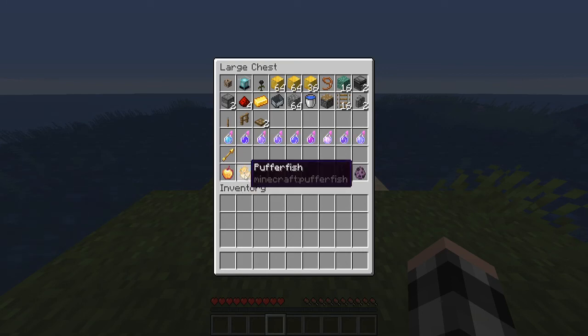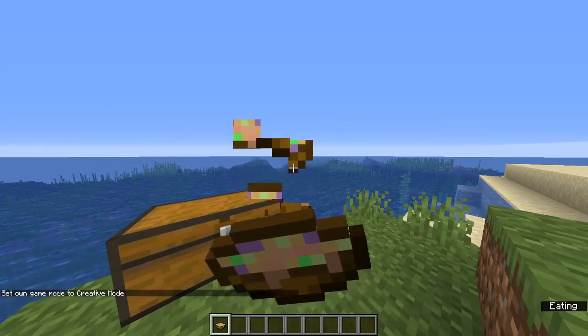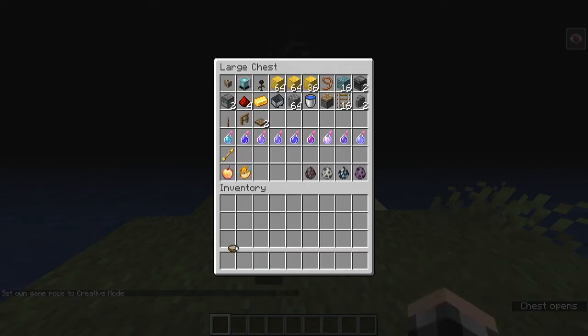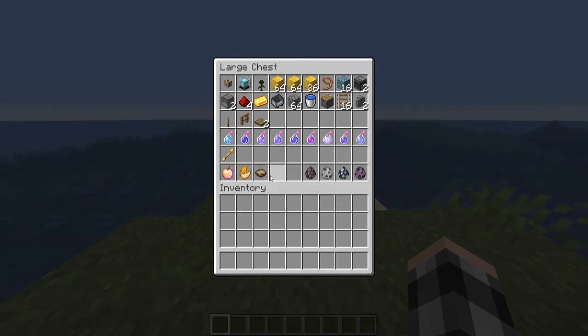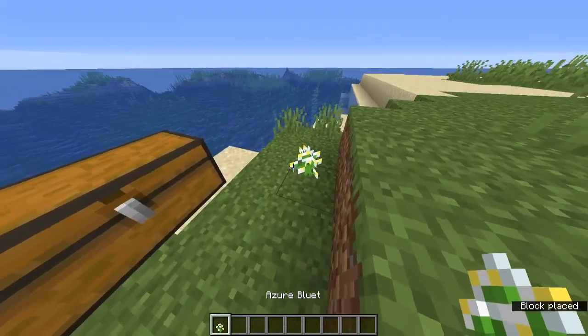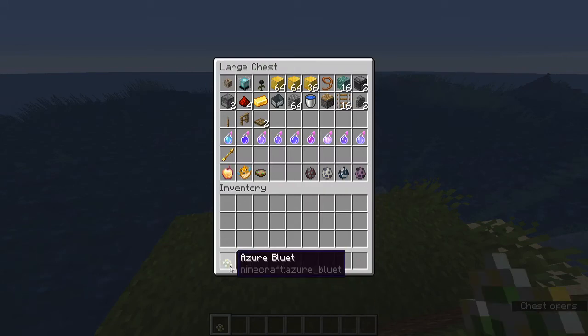You'll need two pufferfish — one for the water breathing potion. You can fish for them (somewhat low chance) or find them in lukewarm oceans. For suspicious stew, eating it gives you blindness for about 8 seconds. You have to craft this to guarantee blindness, using an azure bluette flower along with a red and brown mushroom and a bowl. Azure bluettes are pretty common and easy to find.